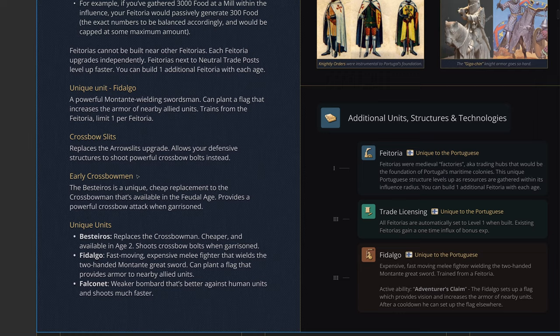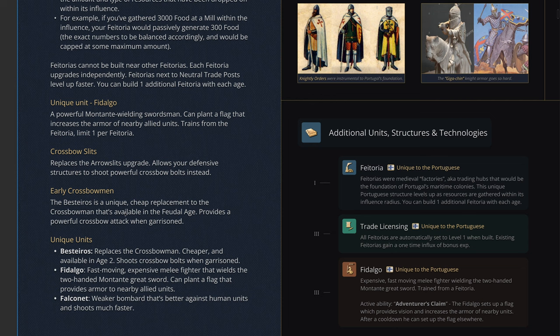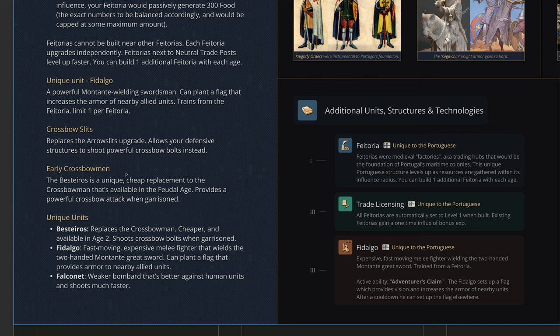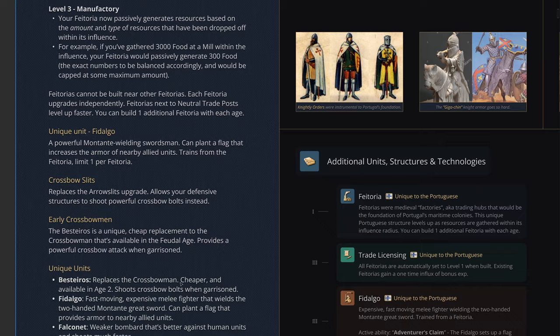They also have the Bastairos — a unique cheap replacement for crossbowmen available in the Feudal Age. Currently no civ in AoE4 has crossbows in Feudal Age, except arguably the Malians' Musofadi Warrior. The Bastairos functions as a crossbowman but is cheaper, and when garrisoned it shoots crossbow bolts rather than regular arrows — very similar to the Crossbow Slits upgrade. It's a very powerful defensive unit, perfect for defending colonial expansions.